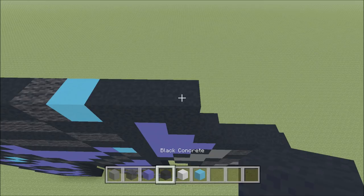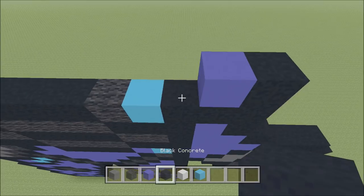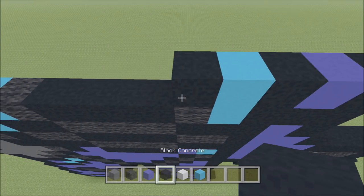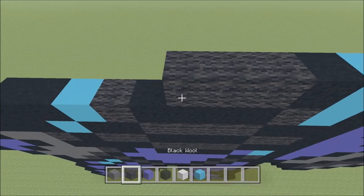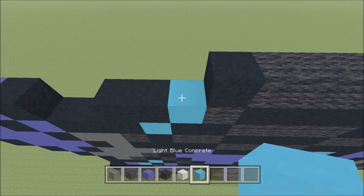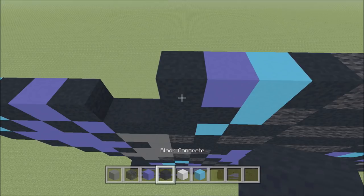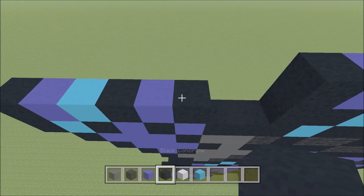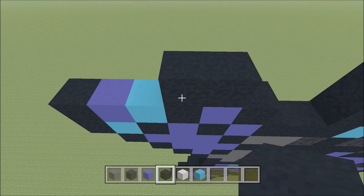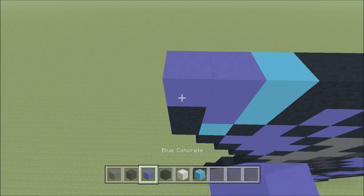Go ahead and build up here on the right above this black with a black. To the left of it, add a blue, two black, light blue, black, four of the wool: 1, 2, 3, 4, a black, light blue, blue, and then a black. Skip three spaces. Above this blue here, go ahead and build up with a black. To the left of it, add a black. To the right of it, add two blue: 1 and 2, and then a light blue, two blue: 1, 2, and then a black.